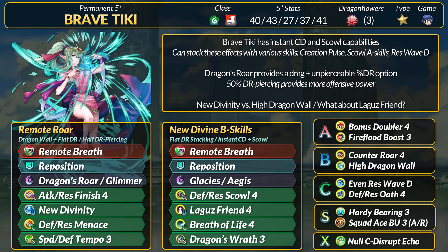There are other percent DR B-skills out there such as Counter Roar and Bulwark 4. If you don't believe in percent DR at all, then it's Laguz Friend time. Tiki can get up to 40% resistance as flat DR, and her instant cooldown can help charge Glacies if the foe brings Guard. Her 50% DR piercing does go to waste, but if Tiki can't special for whatever reason, then it's better than nothing.